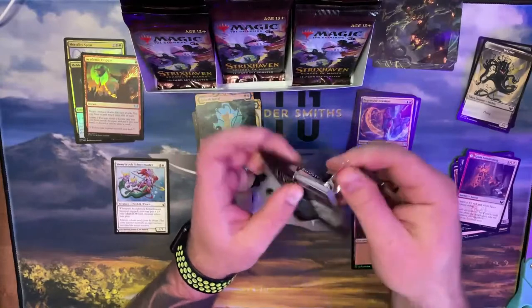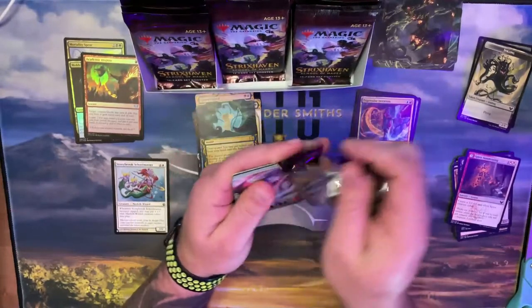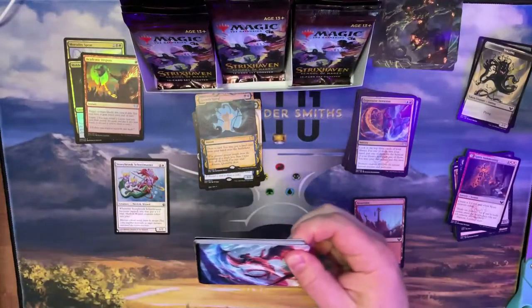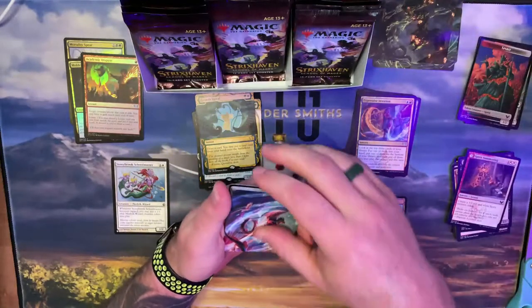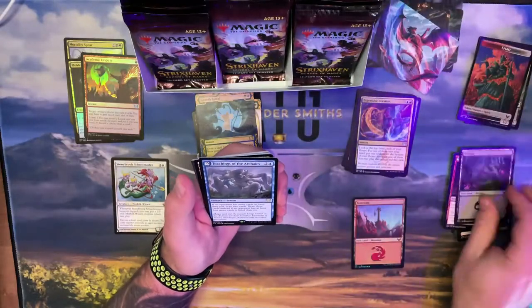I don't know what else I'm hoping for to be honest. I guess I want Liliana because we all want Liliana, but I really wanted the Wandering Archaic — and there's the art card, got him right away! So I guess I'm done. There's another lesson on the front.